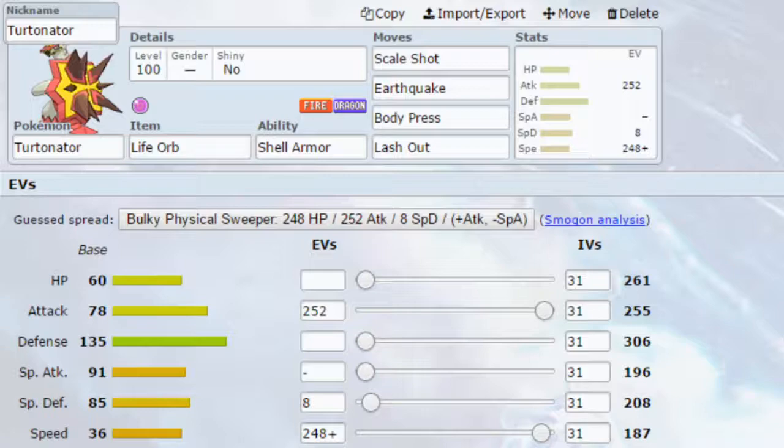Jumping back into Turtonator — on here we have a Scale Shot Life Orb set, a little bit of a different combination. I've got Shell Armor as the ability. Shell Armor is the only ability Turtonator gets. It's not really a fantastic ability — it means you can't be hit by critical hits, so things like Sniper Kingdra and Inteleon are something you don't really have to worry about, but beyond that it's not a huge benefit to you.